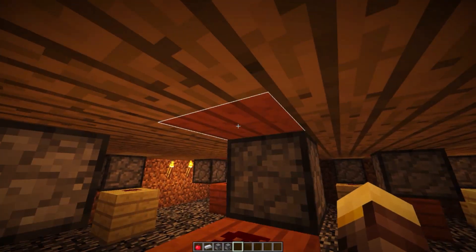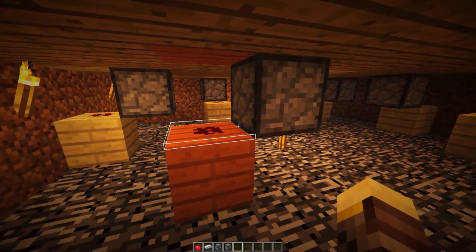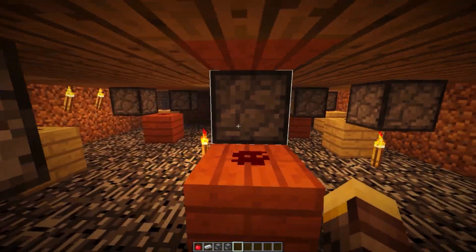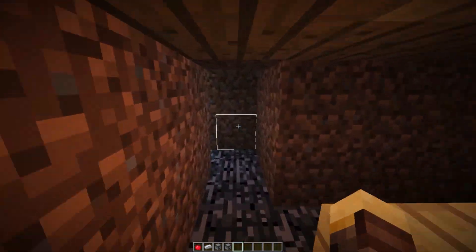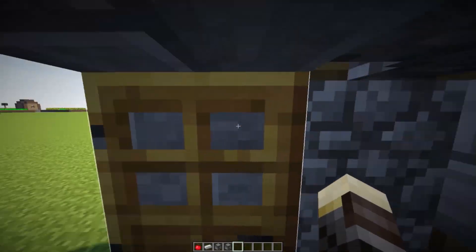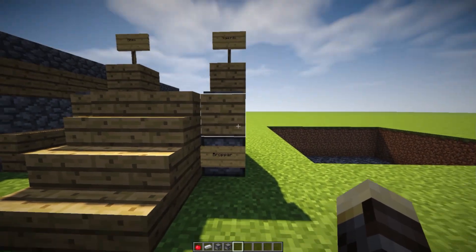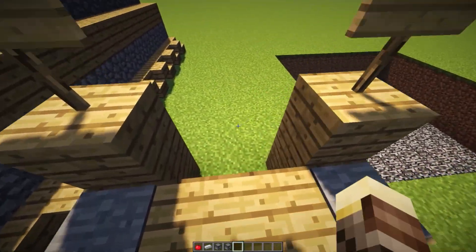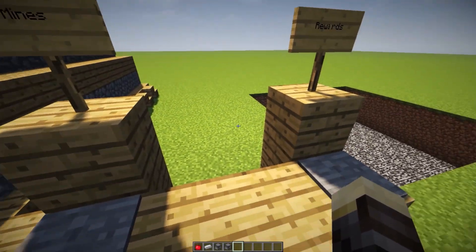The reason I put redstone over here is because when you step on the pressure plate it activates the dropper or dispenser, but if you put the dropper or dispenser right beneath the pressure plate there's a smaller chance it will activate. I'll show you how to do this in a second. Here we have our dispenser on the left and our dropper on the right, with a block right above it and then a pressure plate. I put the redstone offset because you get a higher chance of activating that dispenser or dropper.